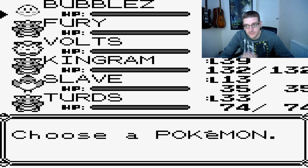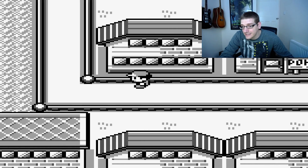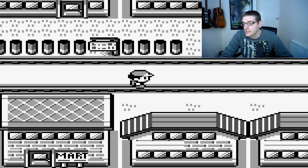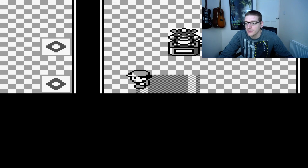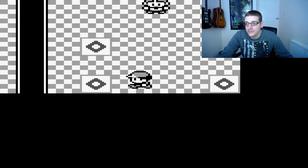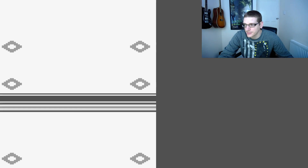We are about to continue fighting through Sabrina's gym, and this so far just hasn't been a good gym for us. We haven't lost against her, but we haven't actually fought the gym leader herself yet. We can just tell from fighting all the Pokemon around her that it's not going to be an easy one - we are going to have to work for this.